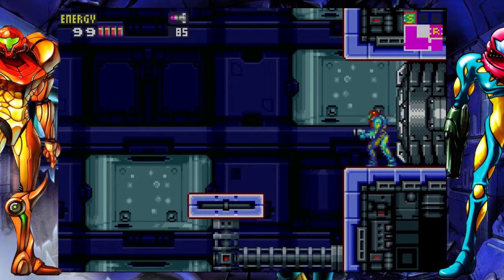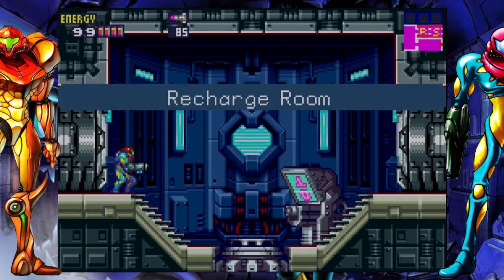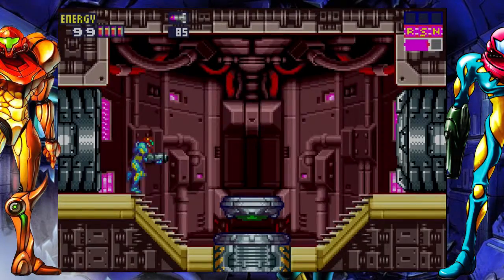Where am I supposed to go now? I forgot. I don't know — talk to the navigation room. Where the hell's the navigation room at? To the right. That's the wrong button. Start — that's okay. Sorry. I've forgotten since last time where the hell I'm supposed to go.